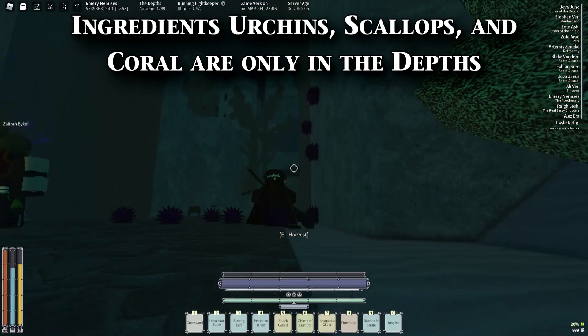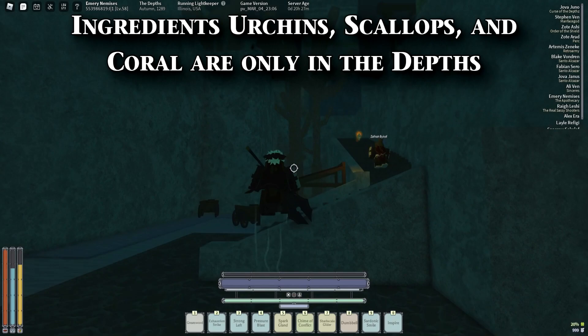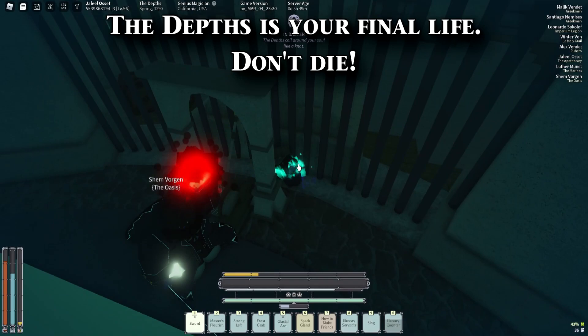In the depths, you can get some materials that are scattered around the map. Urchins, scallops, or coral are exclusive to the depths. Scallops and coral I recommend hopping a spot to collect them, but urchins are usually found on walls, so they're pretty common.